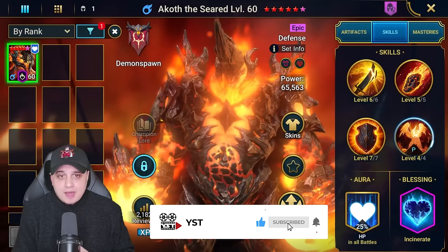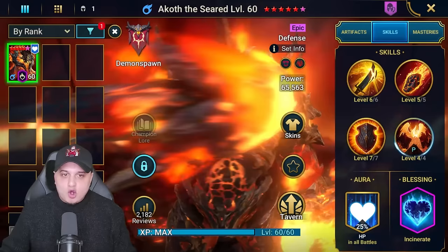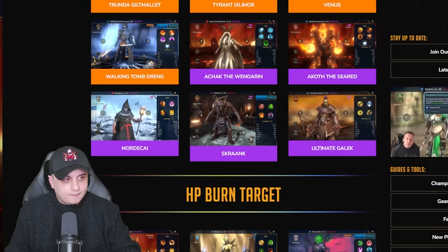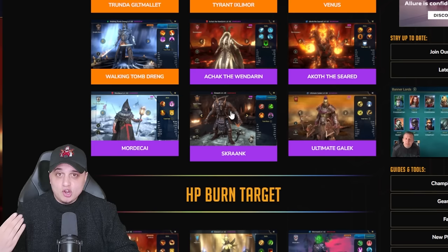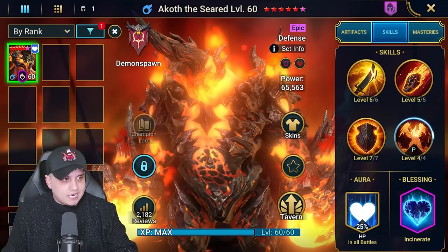What's up guys, YST here and welcome to another champion guide on the channel. Today we're looking at a free epic you can get by completing the secret rooms in the normal version of the Doom Tower. After gathering those fragments, you'll be releasing the burns with Akofta Seed. It's worth noting there are not a lot of AoE burners from the epic category. Ultimate Gallic is a great choice but is conditional on increased attack. Skrank is top tier but he's a void champion. There's also Mordecai from a promo code, and Akofta Seed, who we're speaking about today.